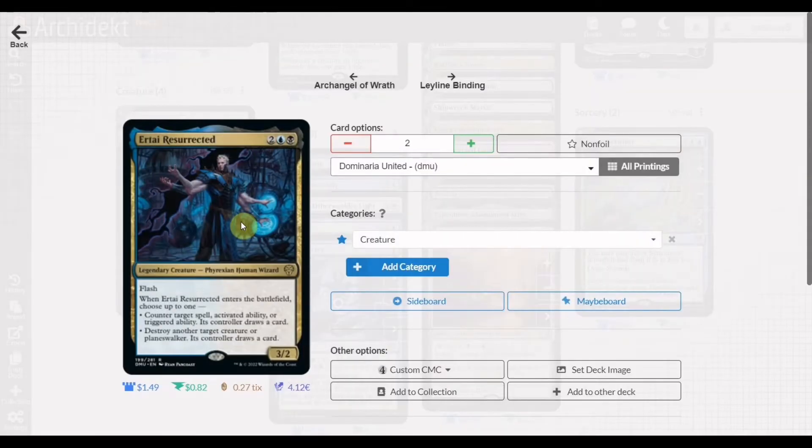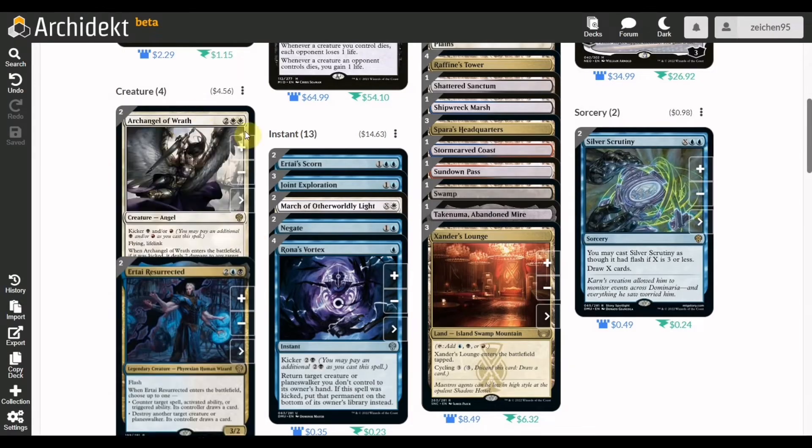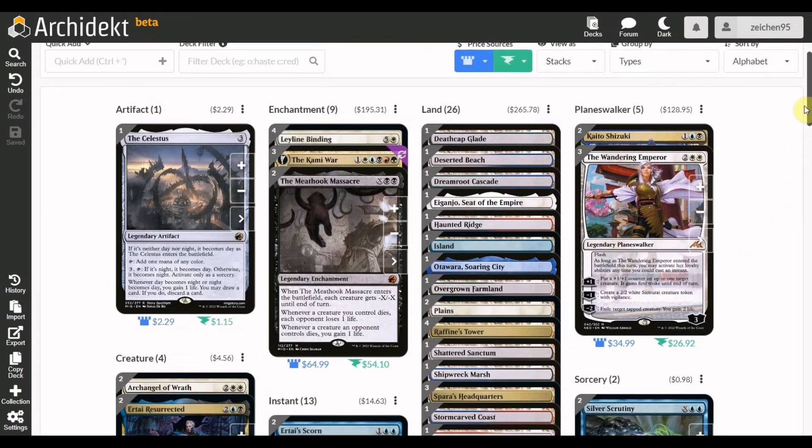We also have Airtai Resurrected, a four-mana 3/2 flash legendary creature. Airtai has returned in the Dominaria storyline with the ability, as a triggered effect, to choose up to one: counter target spell, activated ability, or triggered ability — though with the drawback that the controller draws a card. Or you can destroy another creature or planeswalker, but the opponent also draws a card. Still, for four mana you get a 3/2 body and can use it at instant speed, making it a flexible piece.